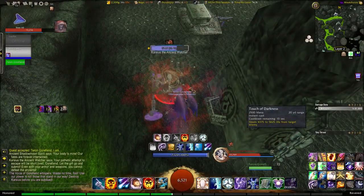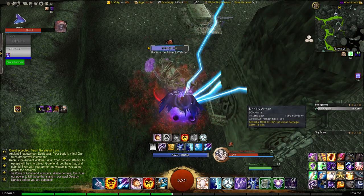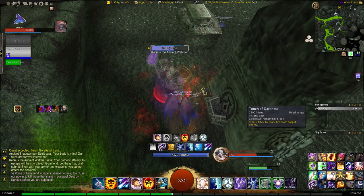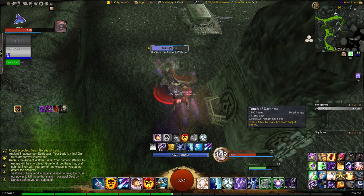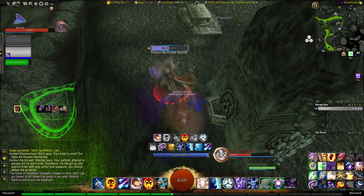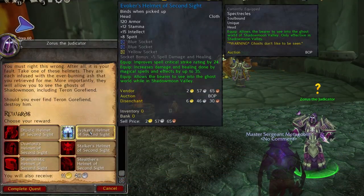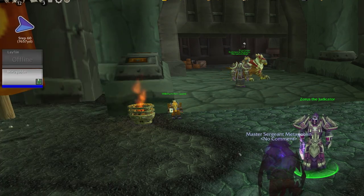Another thing you can do is complete group quests. There are plenty of group quests in higher-level zones like Nagrand and Shadowmoon Valley that provide ridiculously good gear pieces, like the Terrokkar questline I've talked about a lot on the channel. You also want to do your Tempest Keep Attunement — I'll link the starting quest in the description — because at the end you pick up a few good gear pieces along the way.